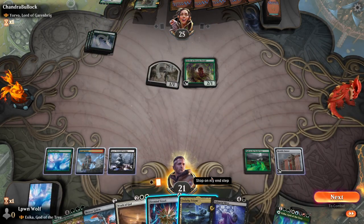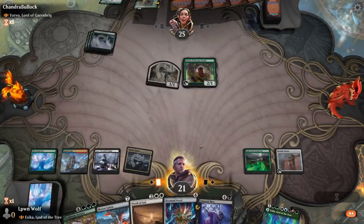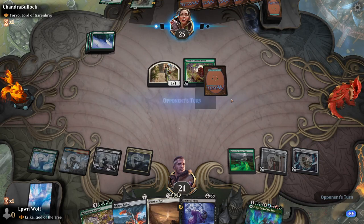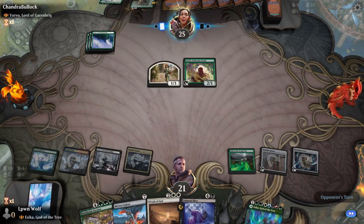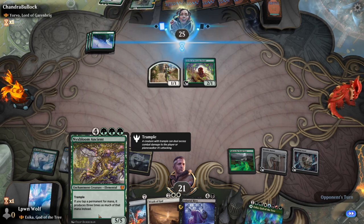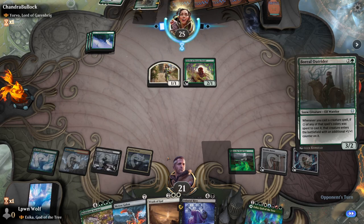There's the Unburial Rites — and now we go for the Firemind Vessel. Next turn if they cast Yorvo or Lovestruck Beast we can destroy all of them with Wrath of God. We do have Nyxbloom Ancient as well — whenever you tap a permanent for mana it produces three times as much. That's a crazy card if you can get it out and keep it alive.